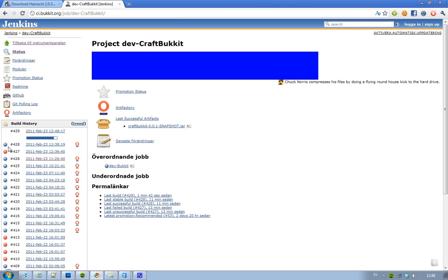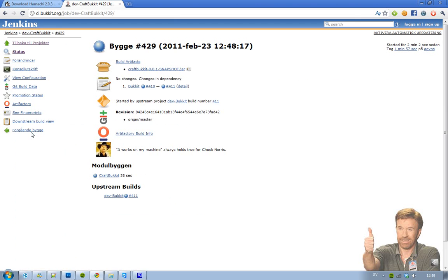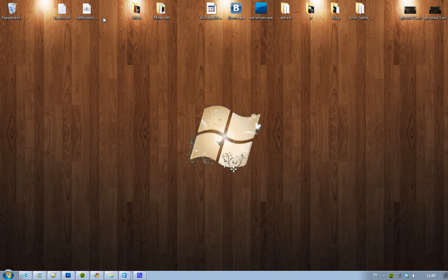You'll see the latest builds on the side. The build you want is the latest one that has the little 'success' indicator. Click on that latest successful build, then go ahead and download the CraftBukkit snapshot file — it's a Java file. Go ahead and save it to your computer.